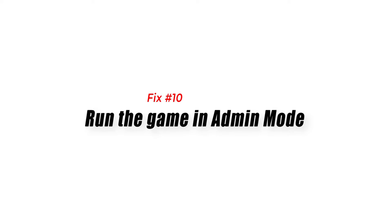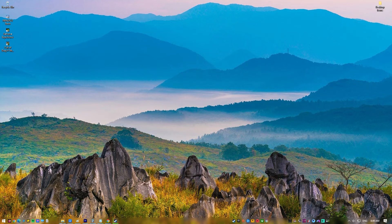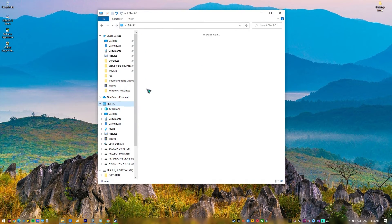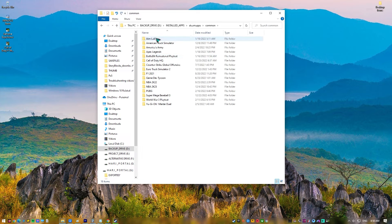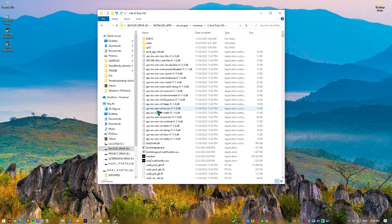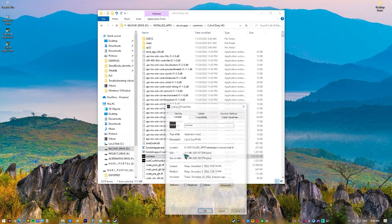Fix number 10: Run the Game in Admin Mode. Several people have mentioned that switching to Administrator Mode helped them resolve the issue. Playing in Administrator Mode will provide the game unrestricted access to the system resources it needs to function normally. This means that any game files that were previously incompatible with your computer will now run without error, allowing you to fix the underlying problem.